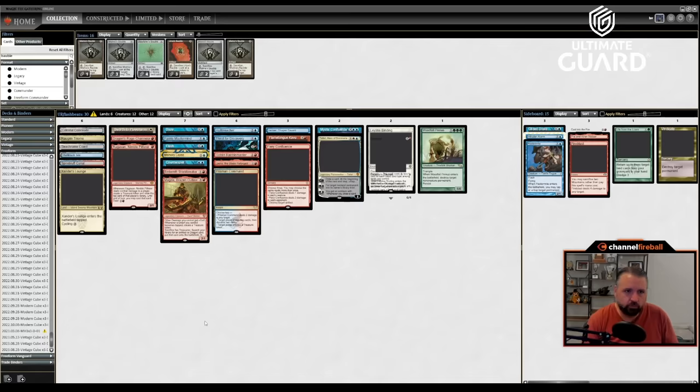That was a picture-perfect sequence: removal into removal into Flash Woodfall Primus. Excellent. Pia and Kiran Nalaar is usually pretty good against those kinds of decks. Dungeoneer's Pack coming in tapped makes me feel like this card is probably just terrible, but we'll see. Cast into the Fire against Urza Saga vs. Embereth Shieldbreaker — I don't really like that as a way to fight them and I have plenty of other removal. The worst card might be Hullbreacher — combining it with Prismari Command or Fairy Mastermind gives you spend four mana, draw a card, make a Treasure, and they do nothing. That's fine.